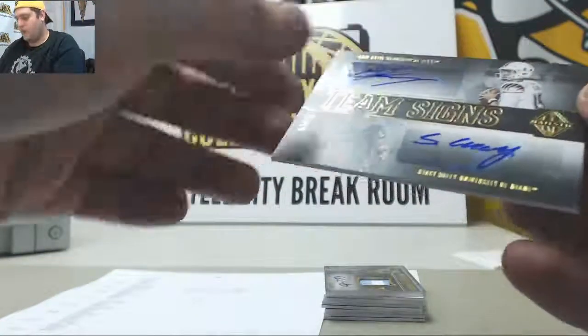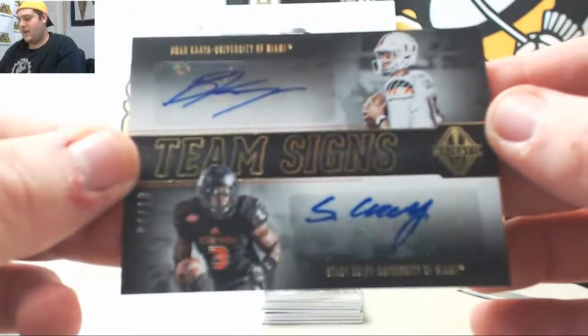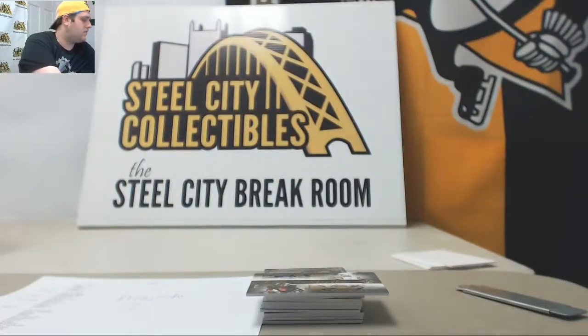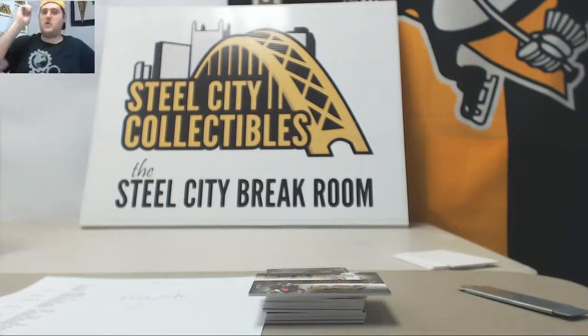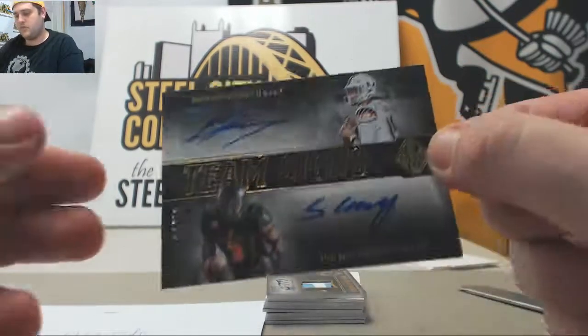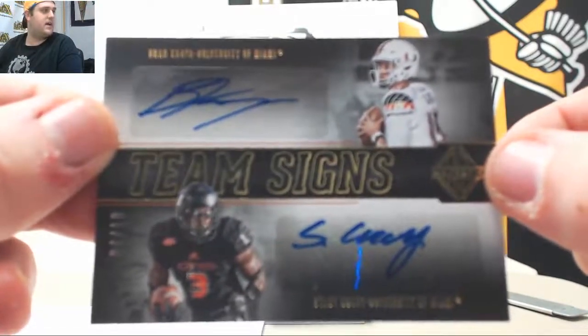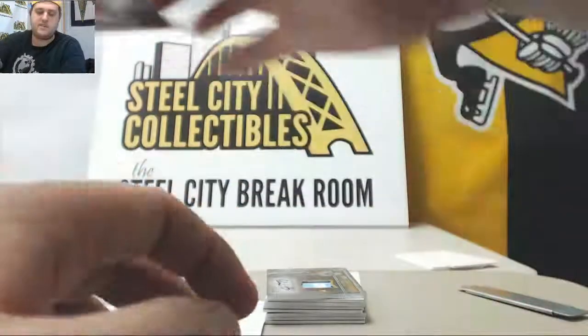Next hit, we got a dual — Brad Kaya and Stacy Coley, 4 out of 10. Kaya is with the Lions and Stacy Coley is with the Vikings — same division, cool! That's what's fun about these division breaks. That's going to go to the NFC North — Michael R. Packers and Vikings, same division, so that stays there. Brad Kaya, Stacy Coley, 4 out of 10 — going to the NFC North.